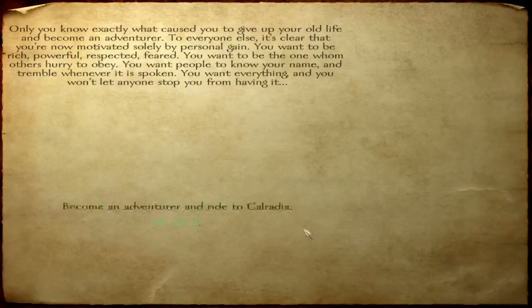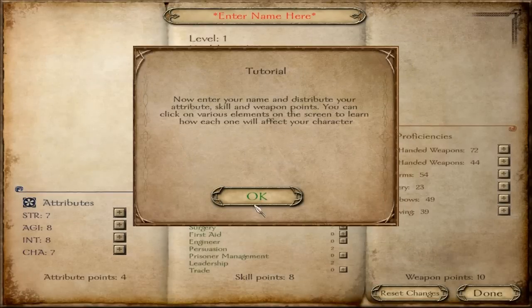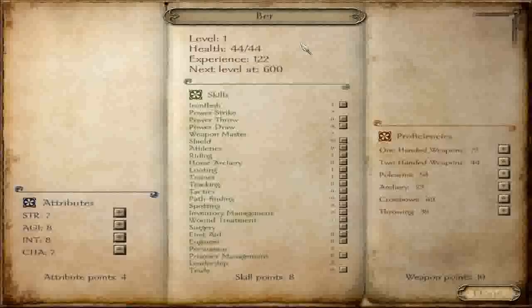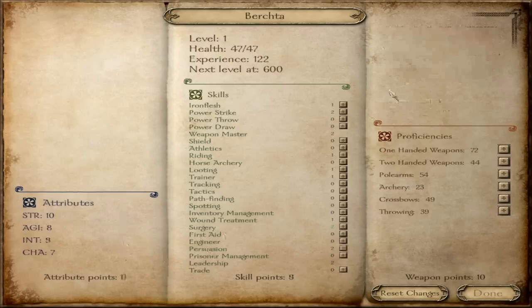This isn't a total conversion mod since there's still some stuff from the native game, so let's move on. We're going to start with a historical Dutch name for a female, which is Bertha. I'm going to invest points in strength and intelligence — I like subtleties, so I'm going to invest a lot of points in two-handed weapons and crossbows.